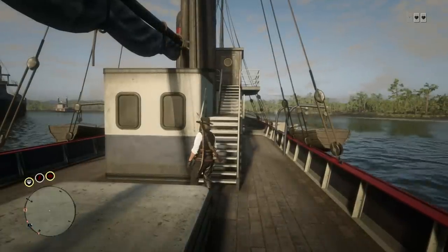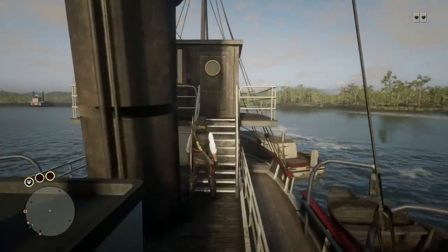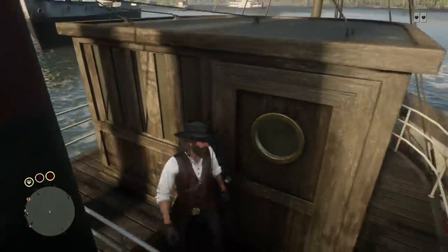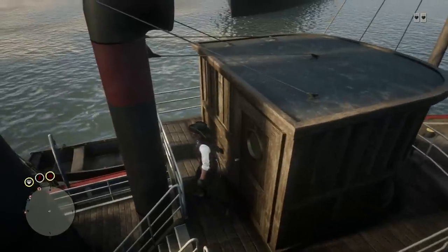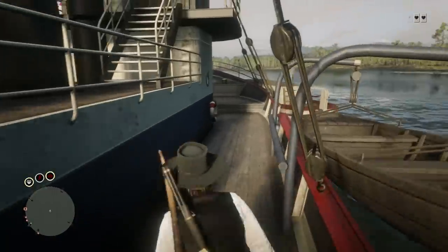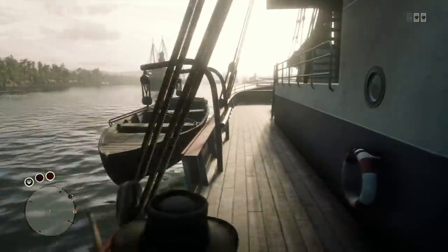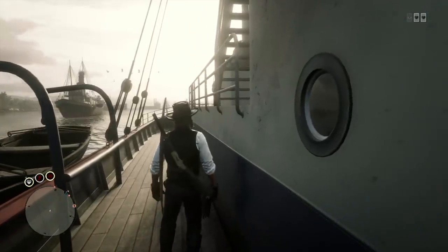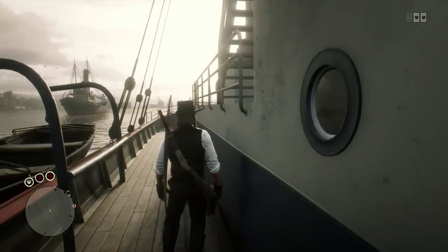Once you've made it to Saint Denis, look for one of those smaller boats I just mentioned — a canoe, a rowboat, or one of those small steamships — because you're going to need to use one of those in order to get access to the bigger ships. It's really easy to acquire one of these little boats. All you have to do is shoot the passenger or the driver out of the boat, and then you can take it for yourself. You'll usually never get a wanted level for doing this, so it's something you really don't have to worry about.